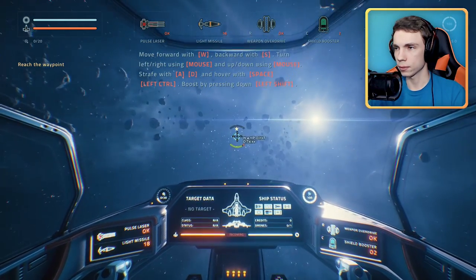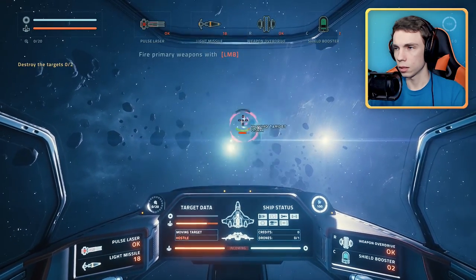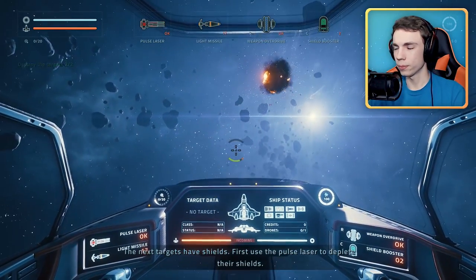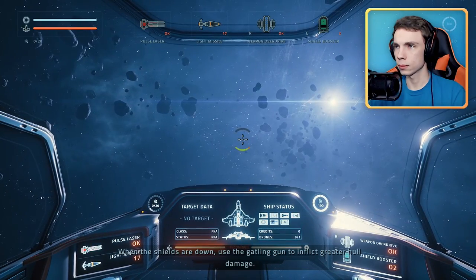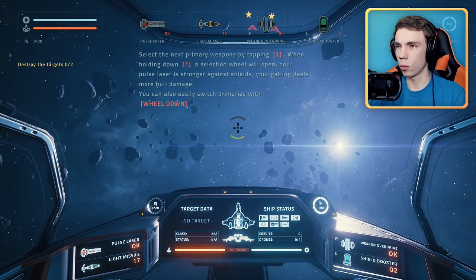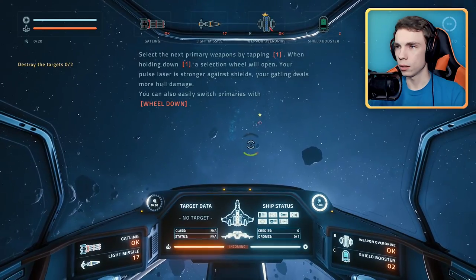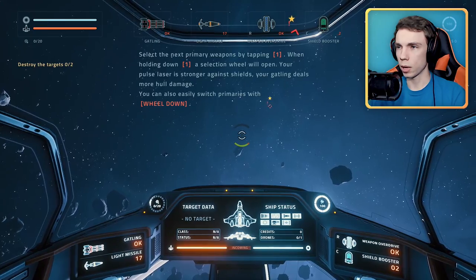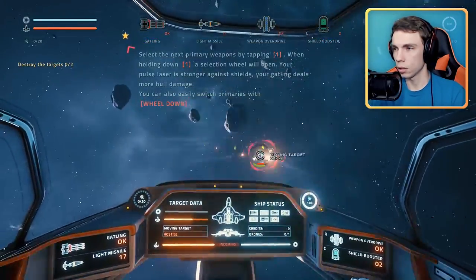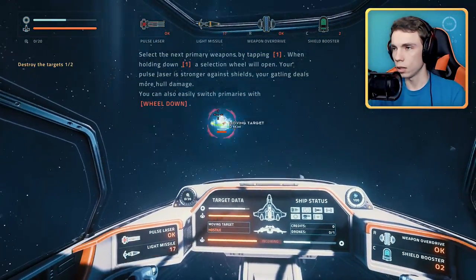Let's go to this waypoint — my cursor locks onto it. First, use the pulse laser to deplete enemy shields, then switch to the gatling gun to inflict greater hull damage. Select secondary weapons by tapping one; hold one to open the selection wheel. Switch primaries with scroll wheel down — that's much easier. Now I can do more hull damage when shields are down.